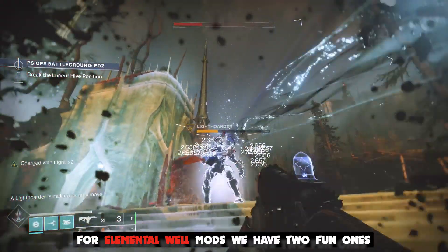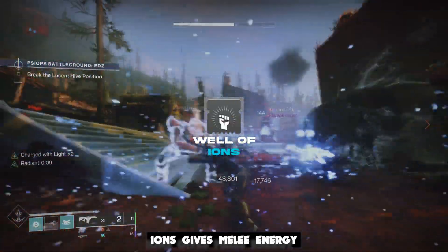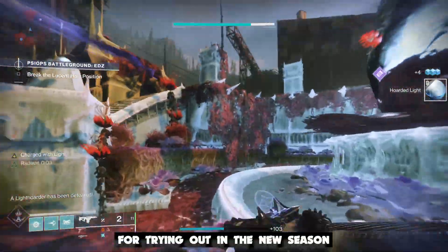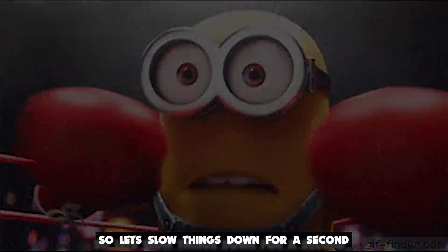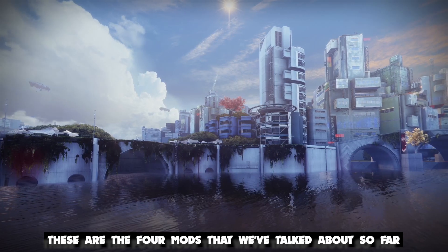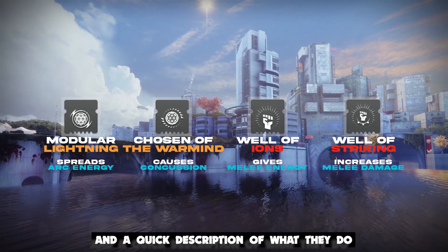For elemental well mods, we have two fun ones: Well of Aeons and Well of Striking. Aeons gives more melee energy on arc well pickup, and Striking gives more melee damage. This is definitely at the top of my list for trying out in the new season because it requires little to no setup. And if you've seen me play before, you know I love my melees. Let's slow things down for those who might be getting a little overwhelmed — these are the four mods we've talked about so far.